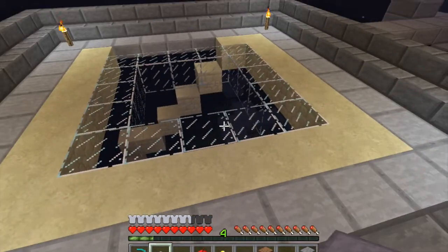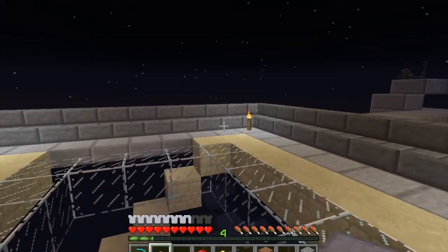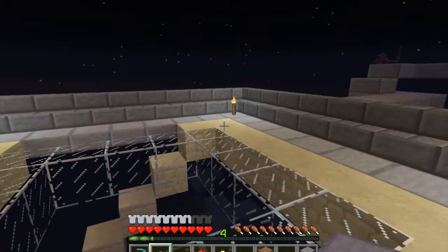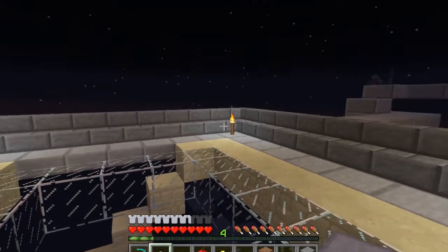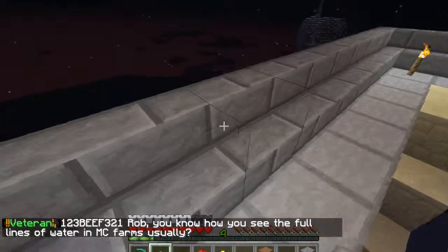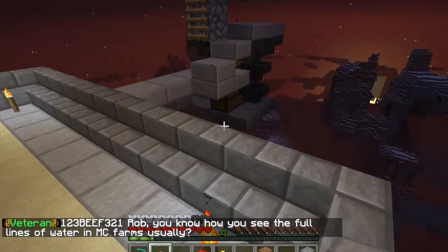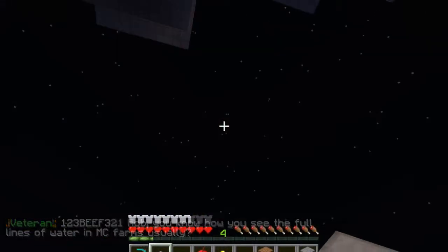This space here is actually where the train tracks lead up to, so the train track will come up here. There'll be some cactus or something to land on, and then we'll have some other bits and pieces to go on to maybe a mass storage area for all these farms to feed into, as well as this farm.